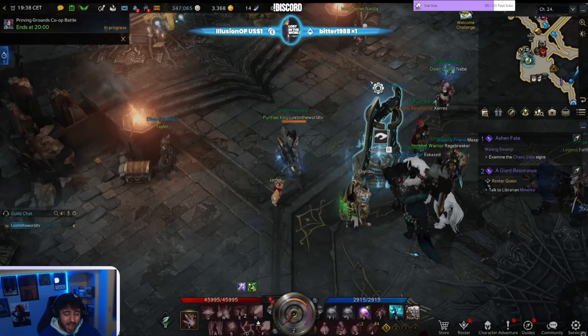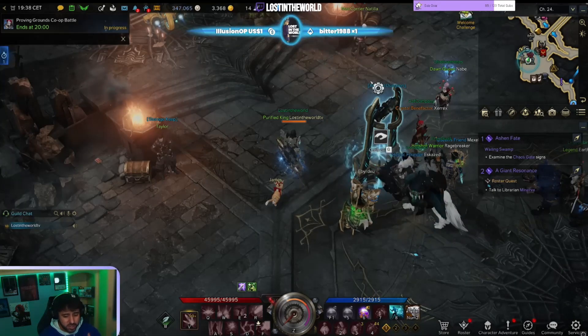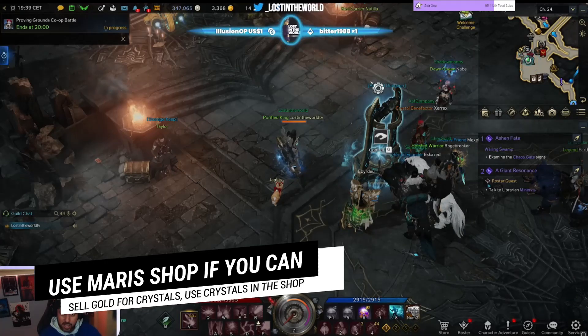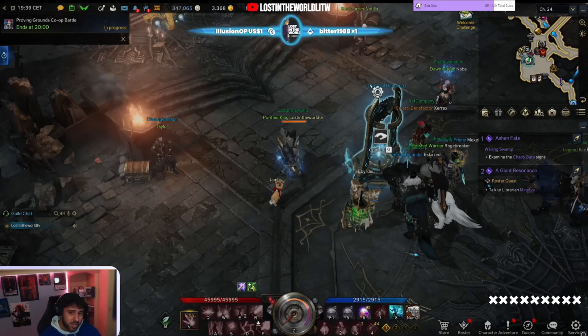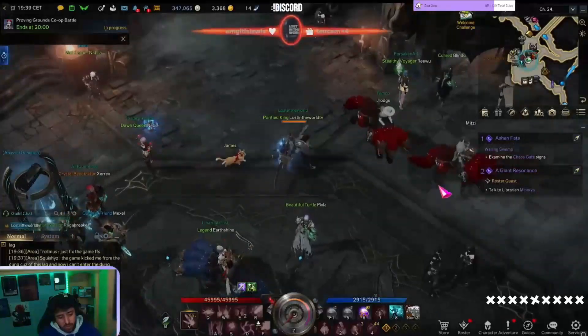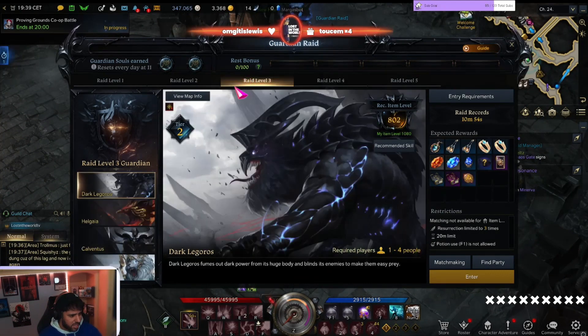After that, you're going to go do the highest chaos dungeon you can possibly do at that point - I think for me it was 940. You're going to do that, get all the mats, go back to the gear honing and upgrade again. See where that gets you. Then wherever you are, you're going to start doing all the new guardian raids, because you would have unlocked them with your gear score and you've got to do them in order.